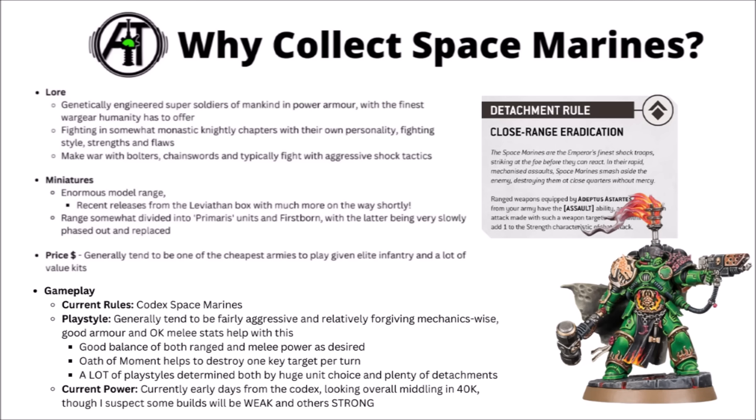Their core mechanic is called Oath of Moment. It allows you to nominate one unit from your opponent's army and your army gets some big damage re-rolls against them, meaning a Space Marine army can be quite good at focusing down one important threat at a time in a designated order of your choosing. For power in game, initial impressions of the Codex suggest they're probably going to be fairly middling, though there are some options within the Codex that are looking very strong, and some that are going to be a lot weaker depending on which detachments or unit types you play around with.